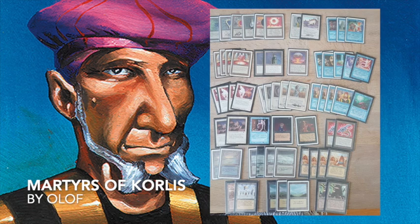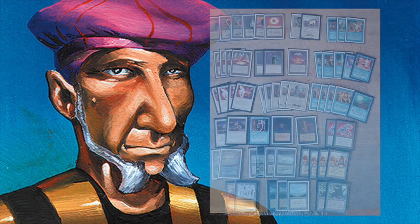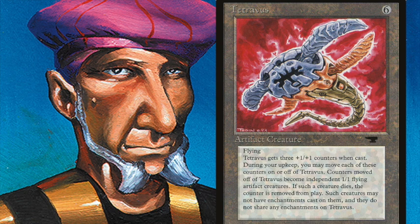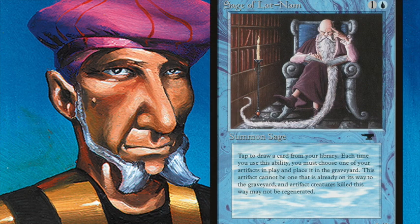I also see some Mana Vaults, which hurt you when they are tapped. There's the Sage of Lat-Nam, a very useful creature that combos well with the Tetravus. Olaf plays with two of them — Tetravus is a 4/4 flying creature for six mana. During your upkeep you can take off counters: one, two, or three counters, and get Tetravites. The nice thing is you can use the Sage of Lat-Nam to draw a card for them, which is particularly useful when opponents use artifact removal on your Tetravites, giving you card advantage.